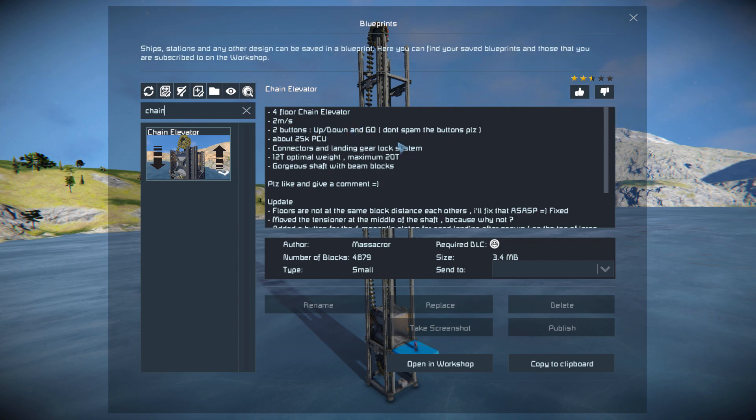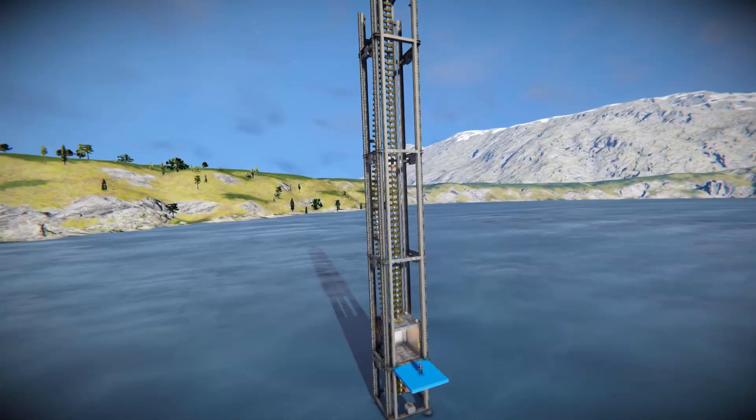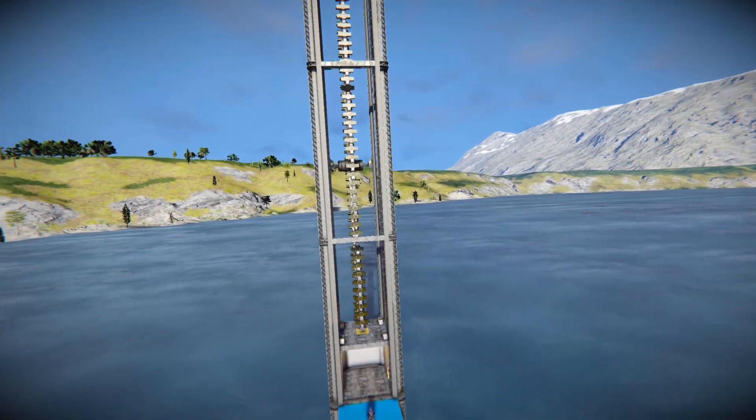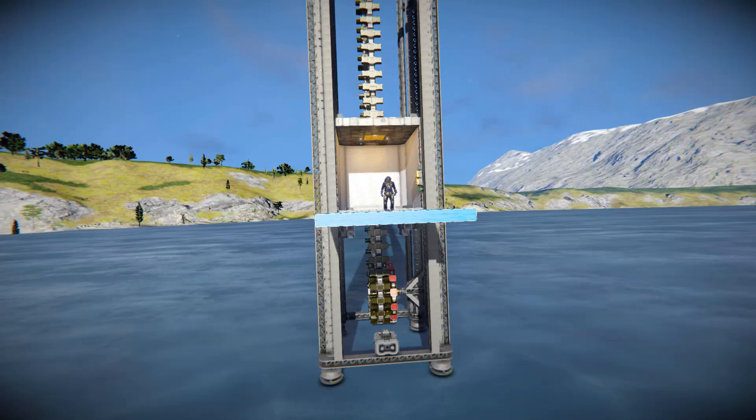We've got two buttons to make it go up and down and to change directions. We've got connectors and landing gears to make it nice and stable, as well as some more useful information at the bottom. So giving this thing a thumbs up, we're going to have a quick look around the outside, then activate it to go all the way up to the top and get a better look at it as it's actually moving up and down and how the chain is functioning.